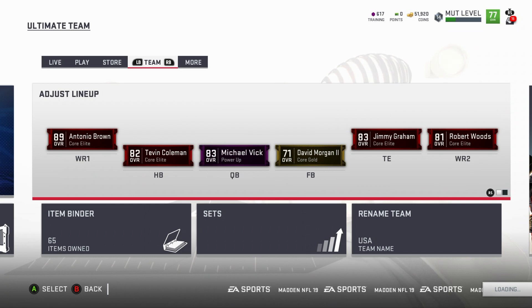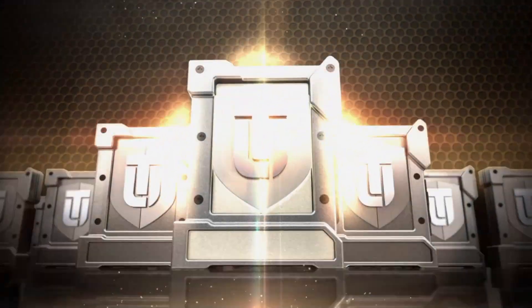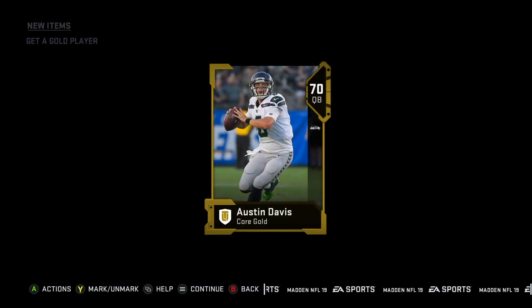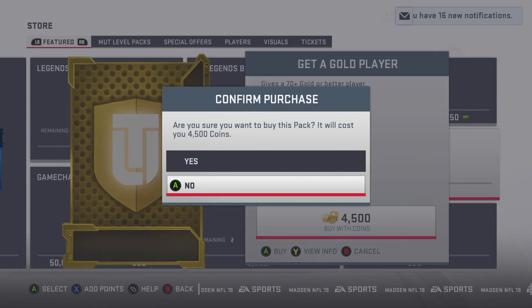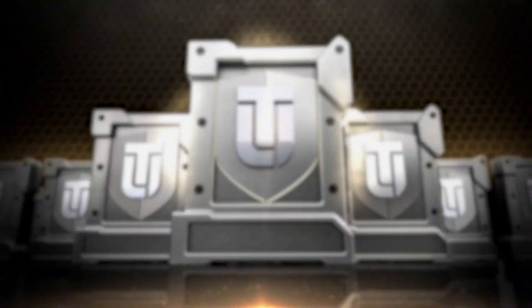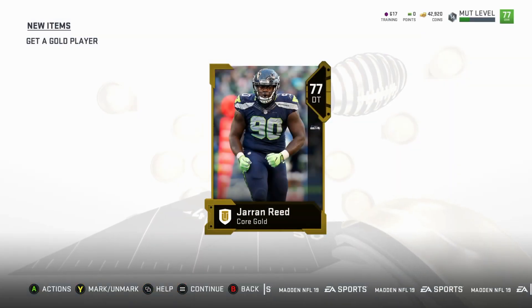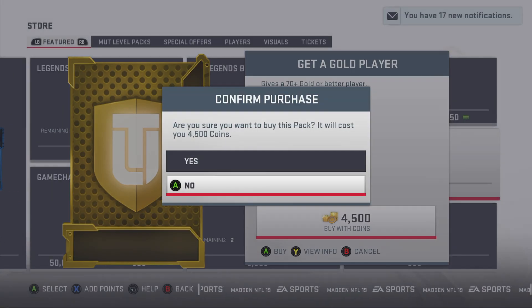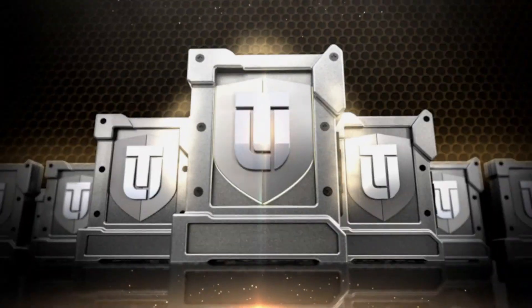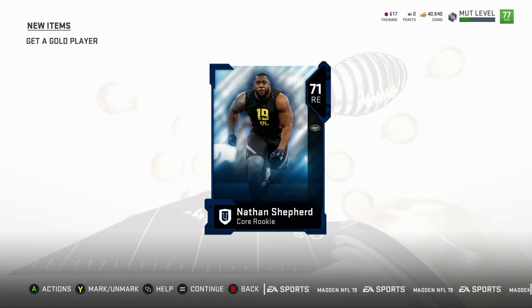Without further ado let's jump into the pack opening — I promised you guys I'd open a few gold player packs. We're going to open two or three. First gold player pack — not very good, so major RIP in the chat. Second pack — come on, give us some good luck. 77, not really going to help me. I'll probably make my money back on that one but still a major loss. I've only pulled one elite and here we go — core rookie Nathan Shepard, that's not going to help either.